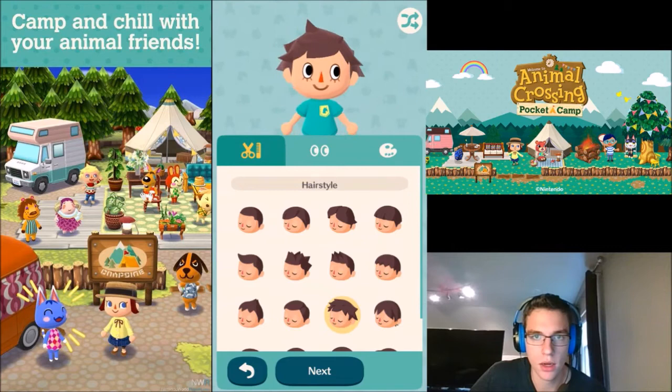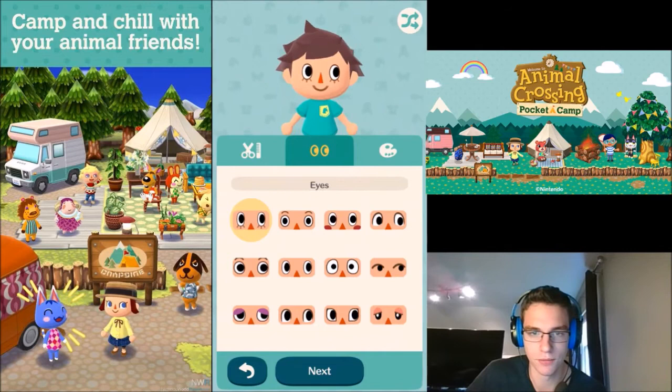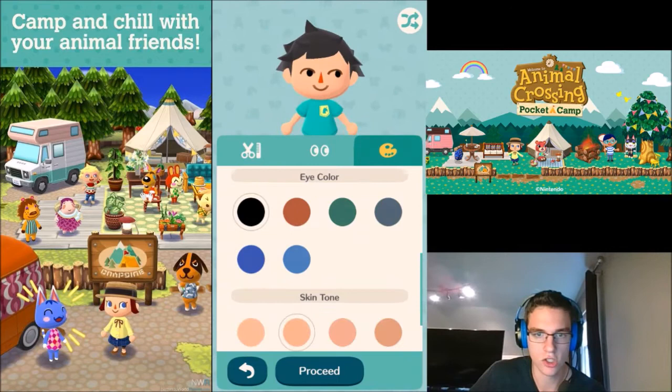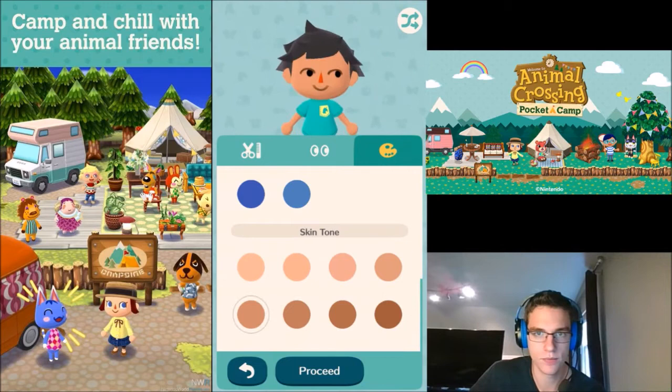I thought when I pressed next it would go to the next thing. So I think I went with this. I want hair color black, eye color — you can change your skin tone, I didn't even see that last time. Let's go with that one. Proceed.